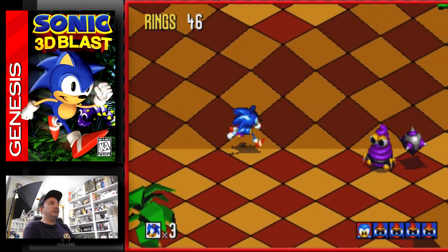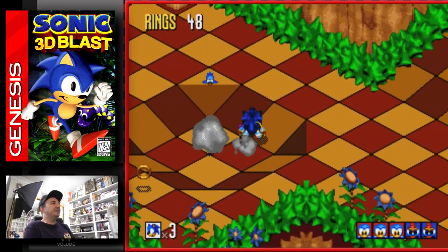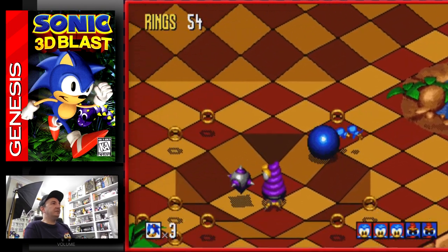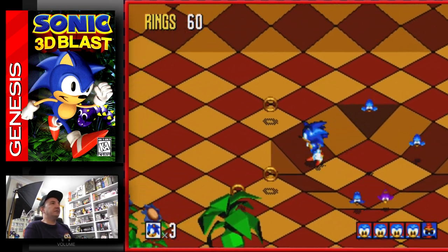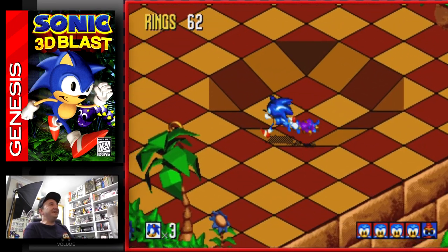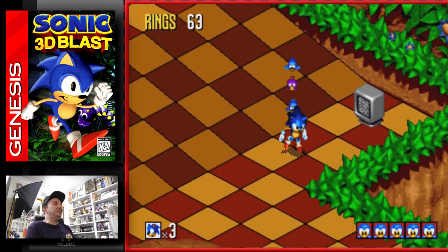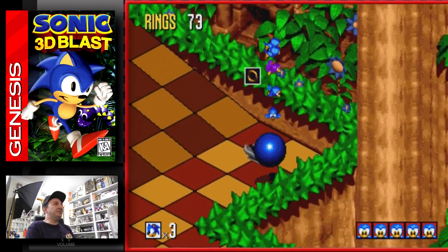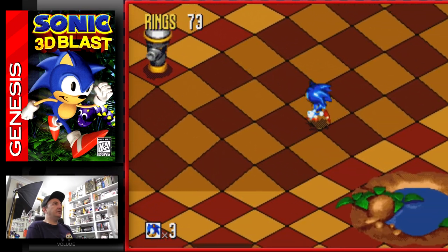It's just weird playing Sonic in a 3D space. Every time I beat a boss, a Flicky comes out and I've got to gather them up - like Flicky in the game on the SC3000. That's cool - they've taken an aspect of Flicky from the old SC3000 game and turned it into a modern component of this game. Can you get used to the controls? Yeah, I think you can. It's not perfect.